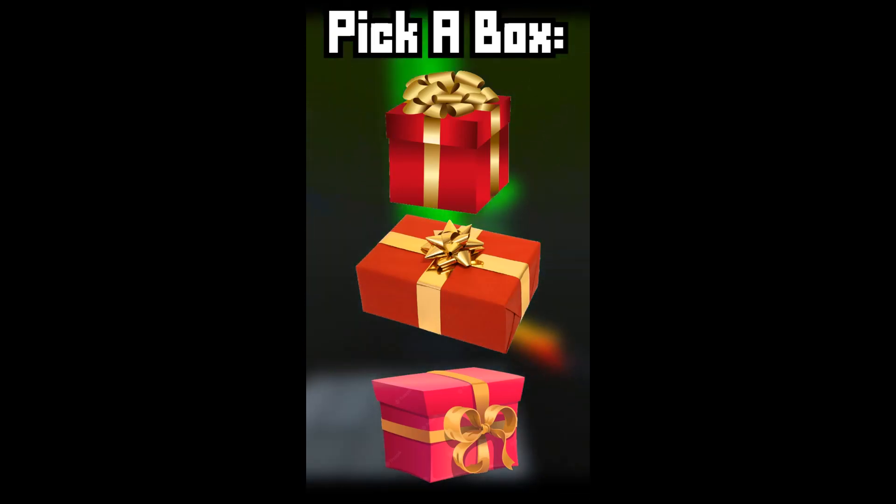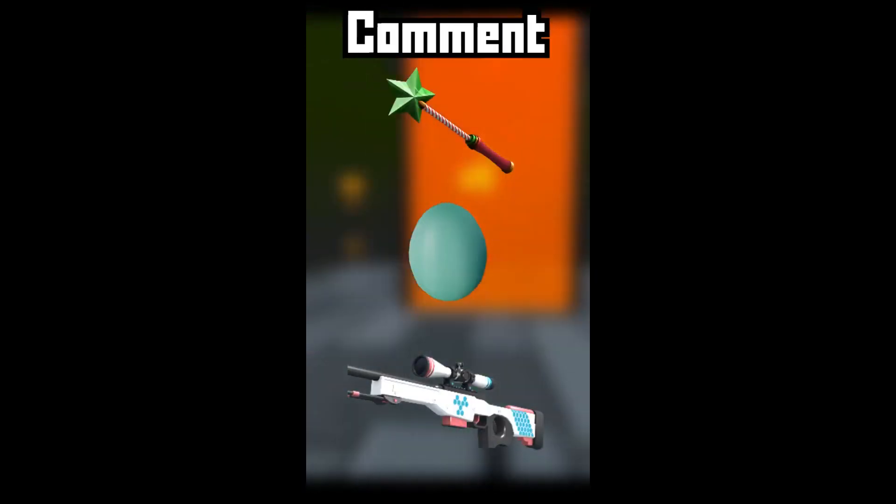Pick a box for your dream skin in Krunker. 3, 2, 1 — comment what you got.